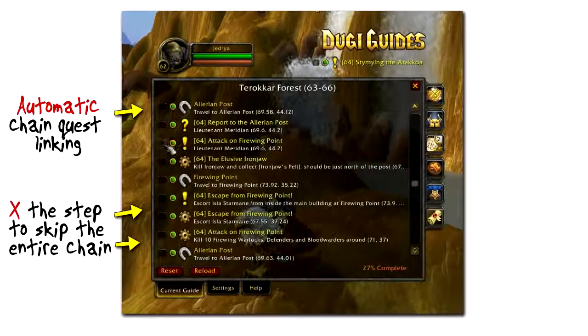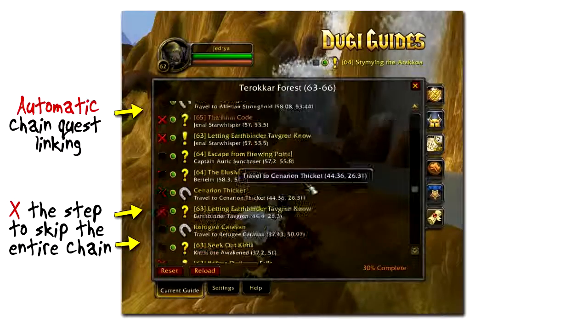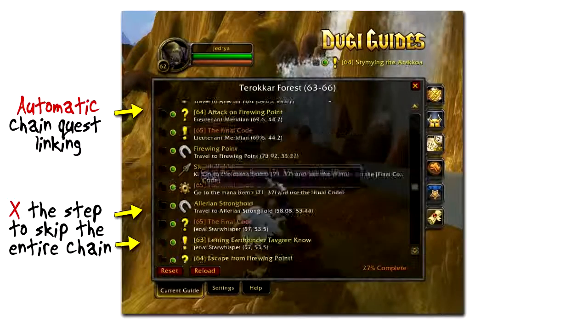Quests are often linked with each other, so you won't be able to accept some new quests without completing the prerequisite. With our chain quest linking feature, you will be able to instantly skip the entire quest chain so you can move on with the quests that your character can pick up.